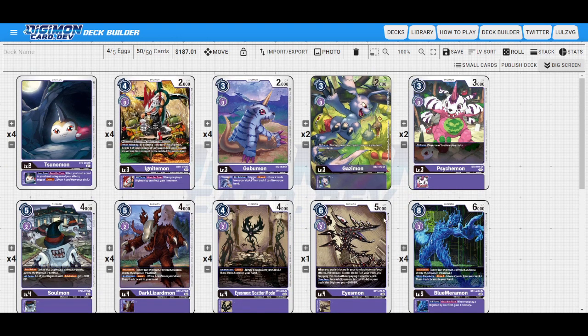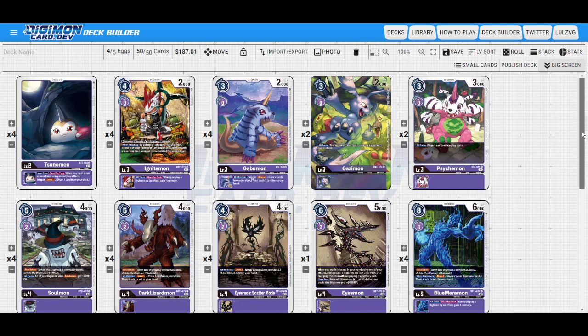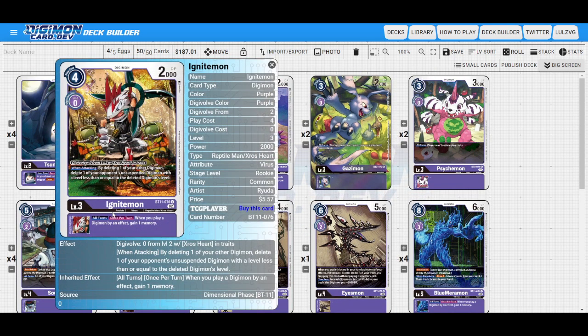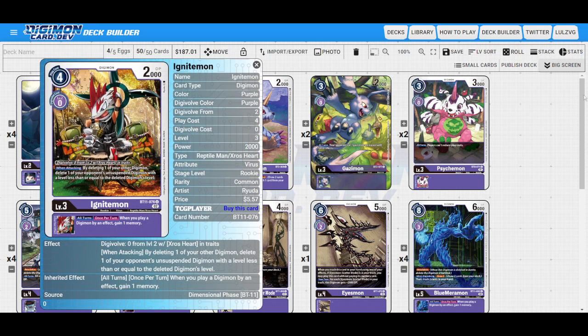Even if you don't crash the Icemon, you can Digivolve it into Blue Maramon or Lady Devinmon to get a draw two trash two. And again, Merva will give all of your Retaliation cards Blocker and Rush, as well as your Digicross cards. So being able to play out Ignitemon from your trash as well is pretty good, because this card lets you pop your stuff to do stuff.